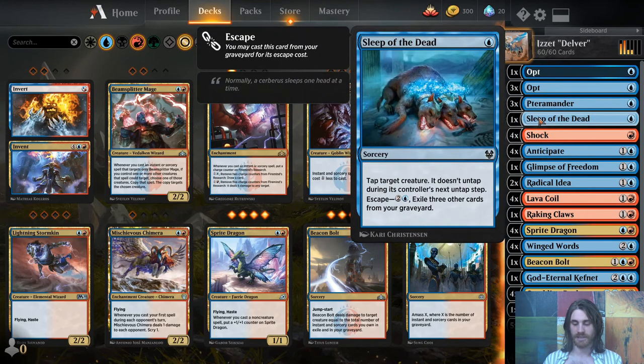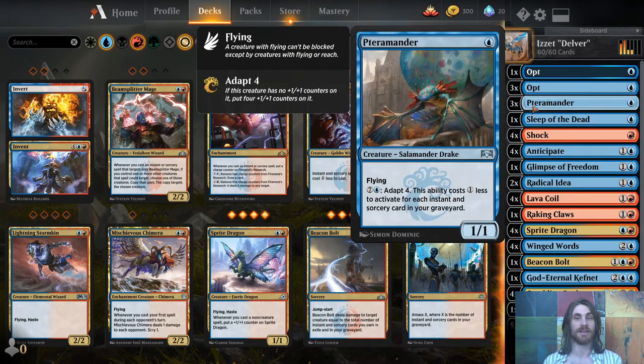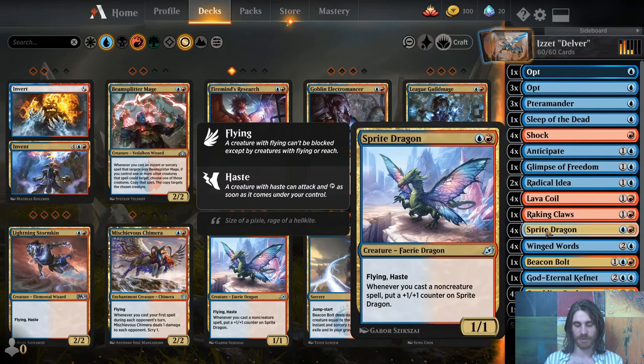Those cards include Sleep of the Dead and Glimpse of Freedom. This is a one-mana flying creature, except it's actually a two-mana five-five flyer eventually. This does not have a sorcery speed restriction — you can activate it at any time. The next creature is four Sprite Dragons. It's a one-one flying haste, and all the creatures fly. Whenever you cast a non-creature spell, put a plus one, plus one counter on it. It's like Storm Chaser Mage but with lower toughness, so it's more susceptible to removal, but you get to keep the counters — it's not prowess. Eventually this just takes over the game.